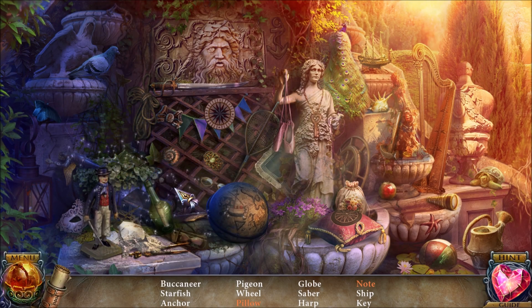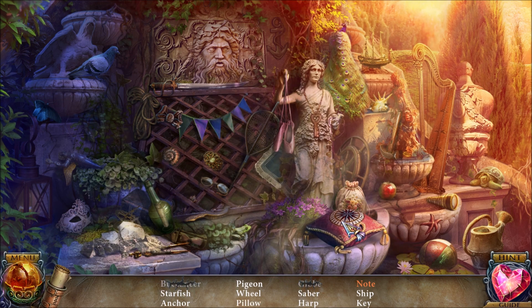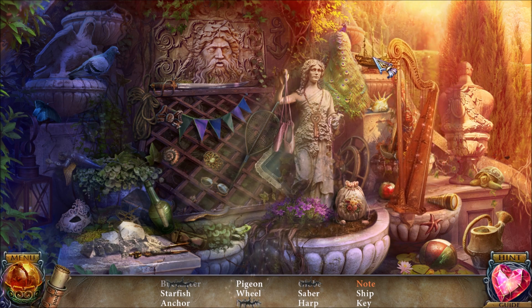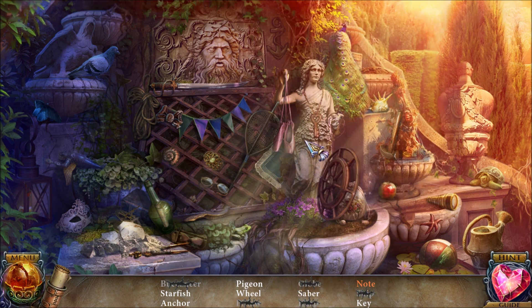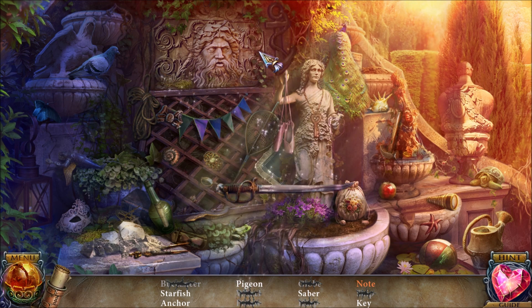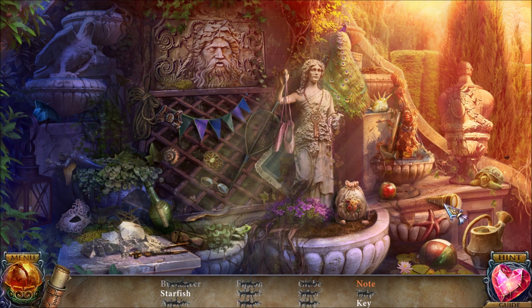Let's see if we can find all these various items. You want to grab this thing here and put it on the pillow to get the pillow. I think we need to find something heavy in order to destroy that. Is there a hammer or something nearby? Here's the hammer there for the note.